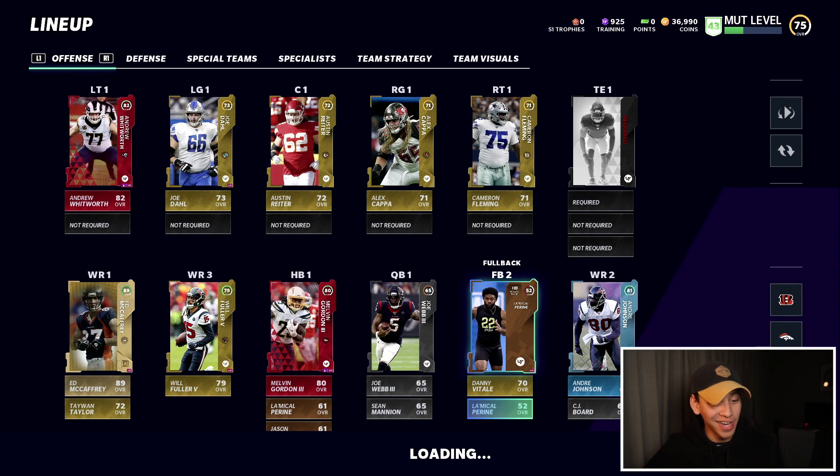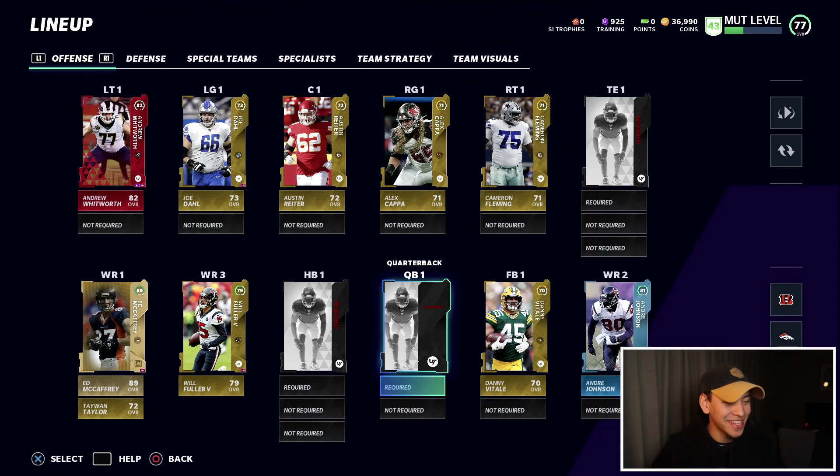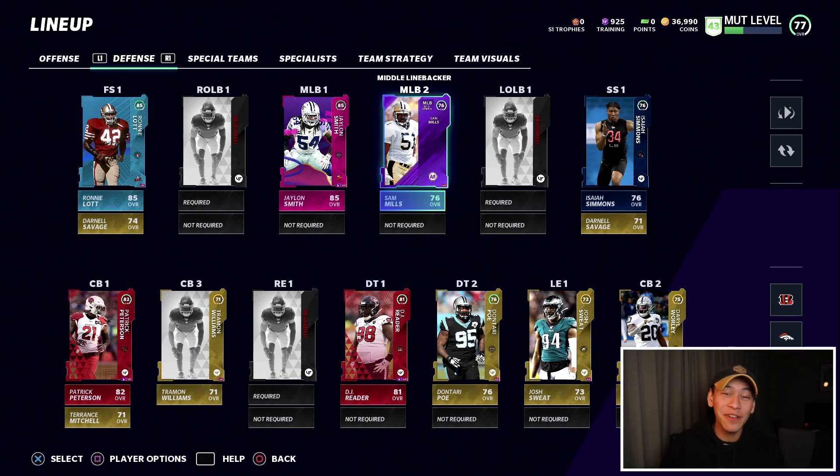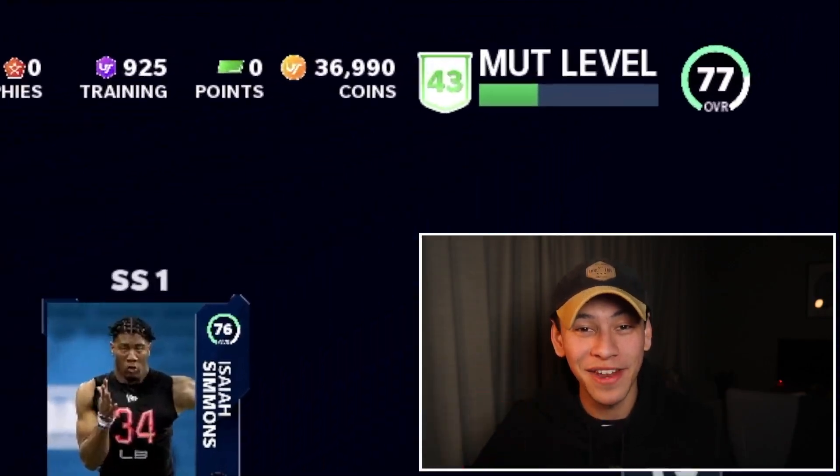It took a little while to do, but this is the team now. As you can see we have a bunch of positions we're going to need to fill to have a valid lineup, and on the defensive side there are going to be some gaps as well. Getting rid of all those trash bronzes and silvers actually boosted our overall — we're up to a 77 now.